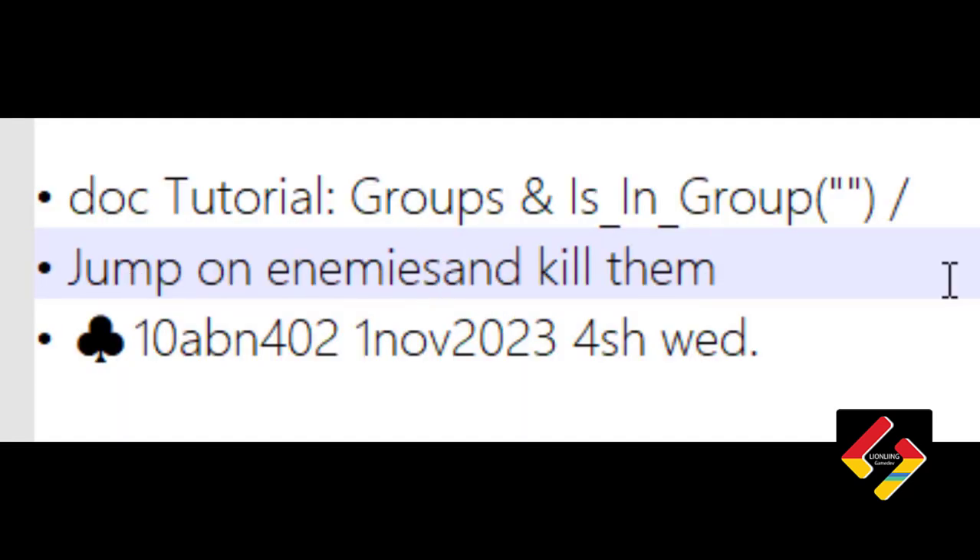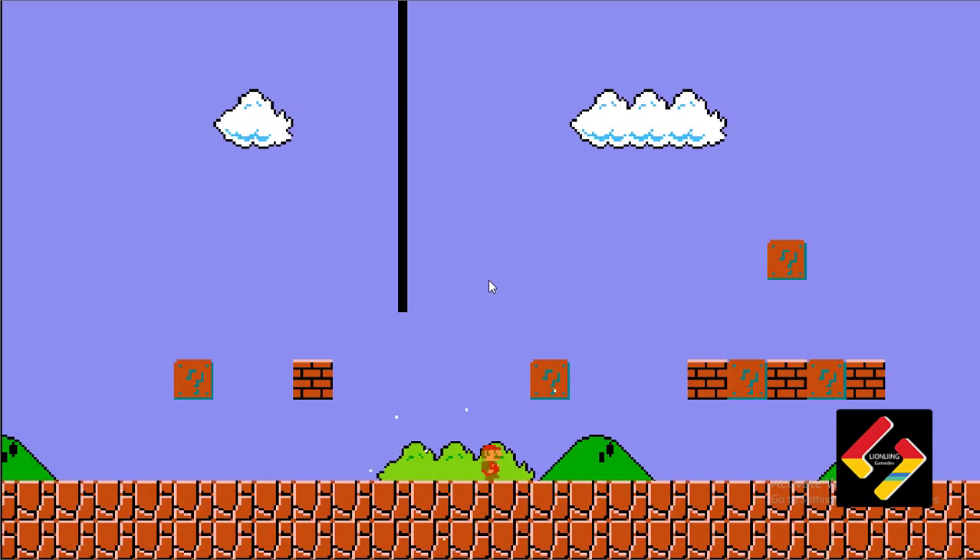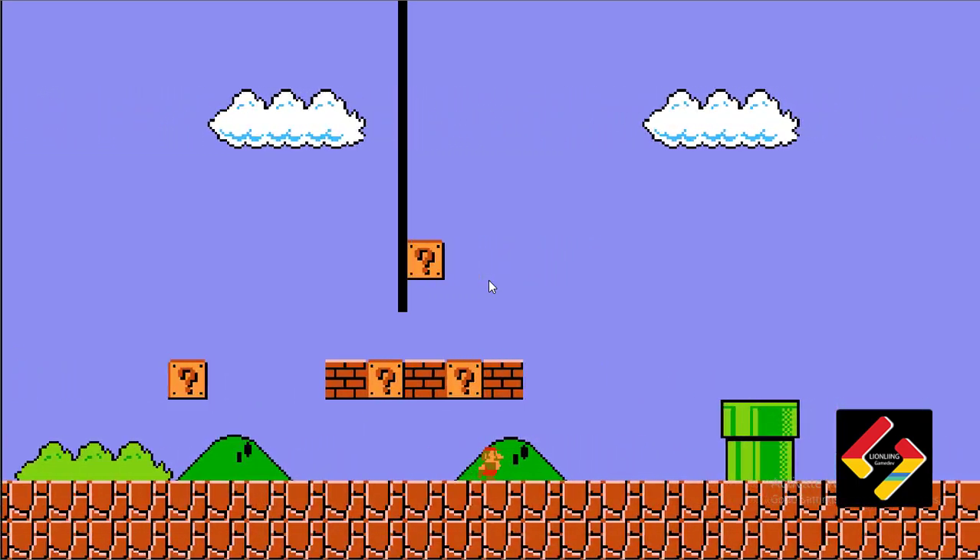You can jump on enemies and kill them. Here is the Goomba enemy — you can jump and kill them.